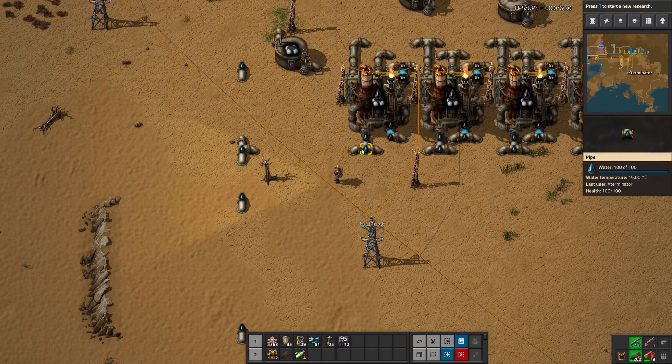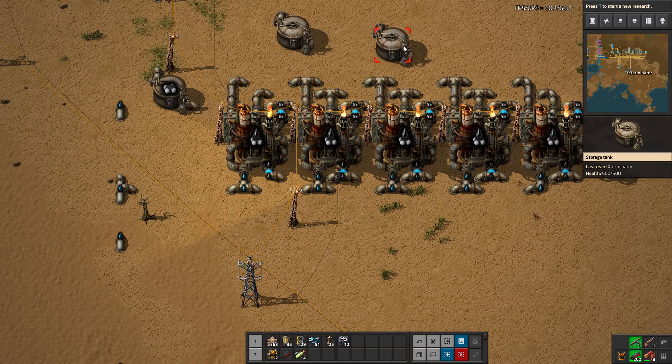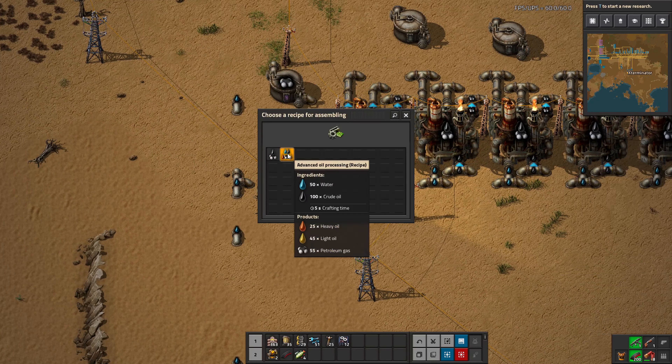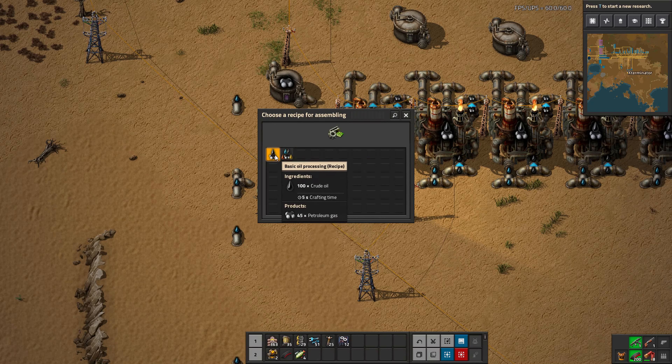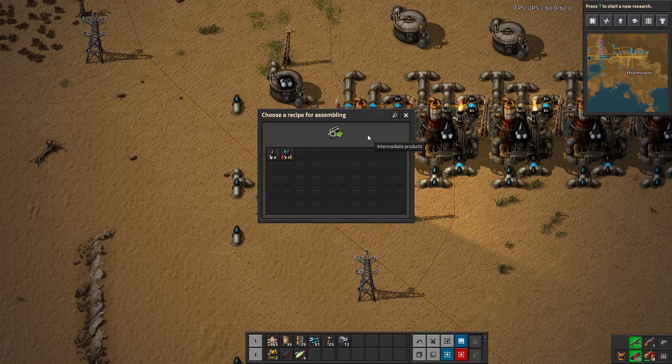I've preset this up — I've run water here, and set up some tanks prepared to accept the new liquids. When you switch to advanced oil processing, you can do it like this: go in and change the recipe to advanced oil processing. Instead of taking just crude oil and giving only petroleum, this now takes crude oil and water, and gives you petroleum, light oil, and heavy oil — 45 light oil and 25 heavy oil per cycle.